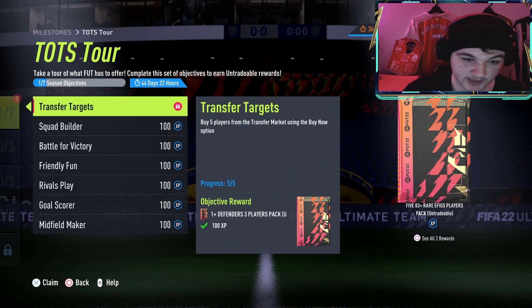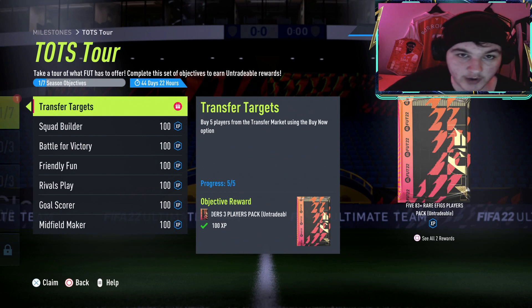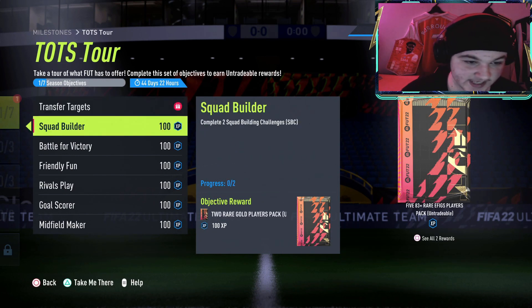First of all, you've got to buy five players from the transfer market using the buy now option. You could literally just go buy five bronze cards for 200 coins each - it'll cost you a thousand coins. As long as you're buying now and not winning them on bid, you can get that done easily. You get an 81-plus times three defenders pack as well.